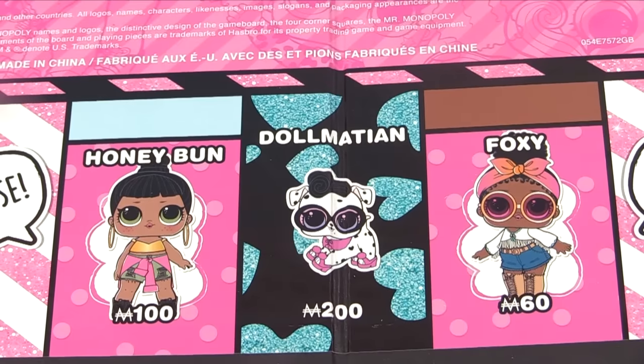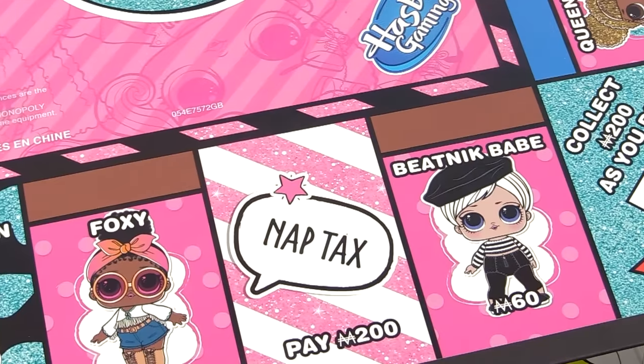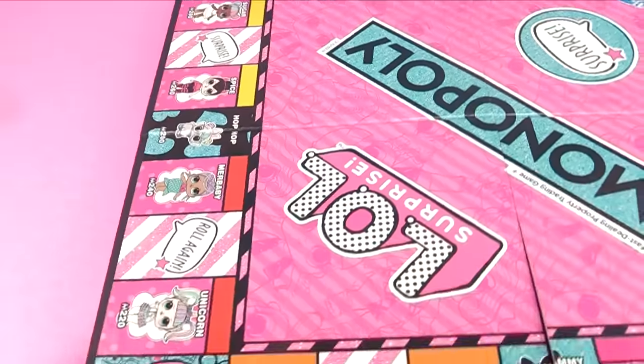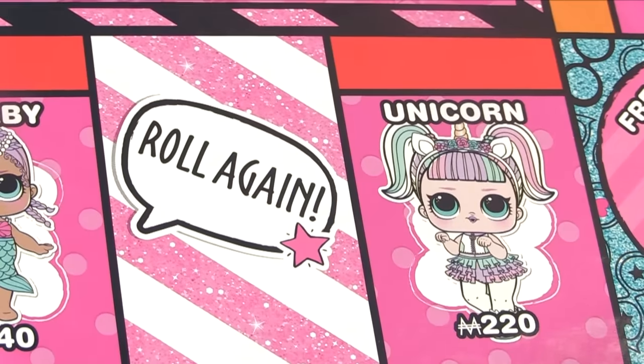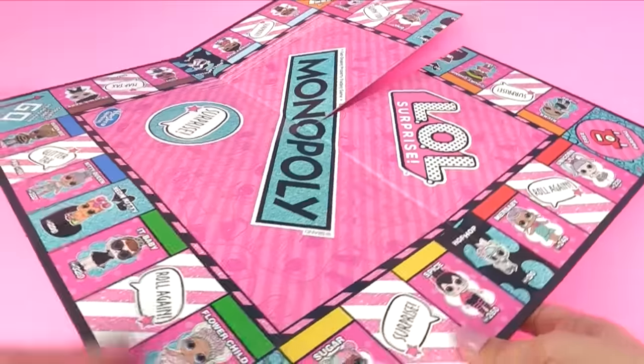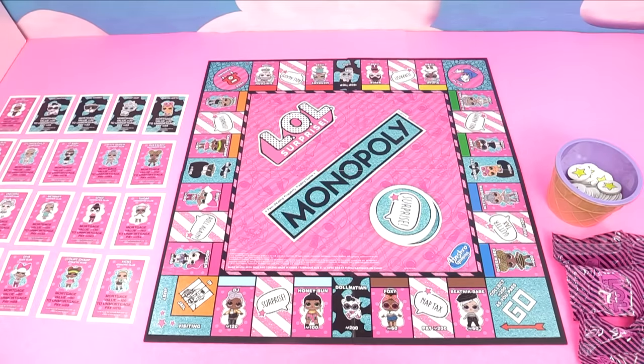Just like our LOL board game, it folds open. I love the colors on this, it's so pretty! Look, we've even got some of our pets - Dalmatian, Boxy, and Beatnik Babe - some of the newer series dolls. And look over here, we've even got Unicorn, and Hop Hop! Okay, so let's set up our game.